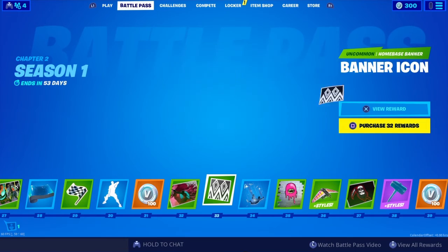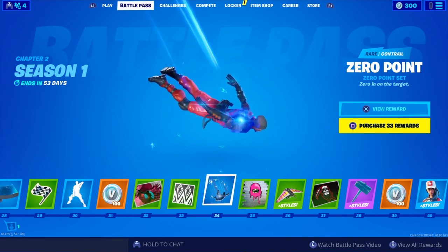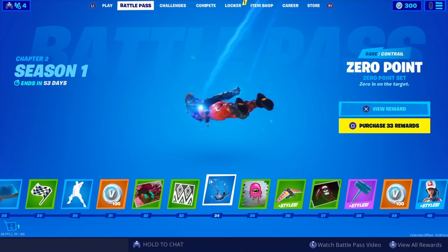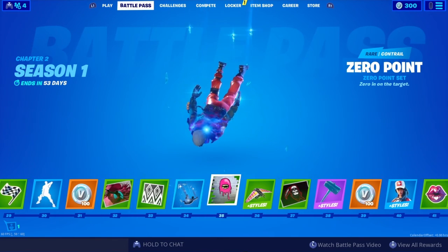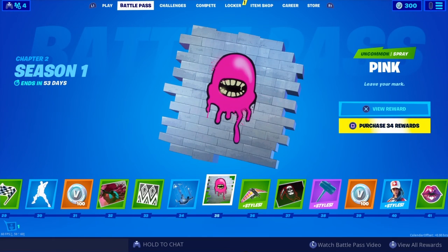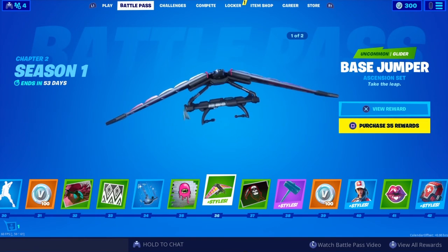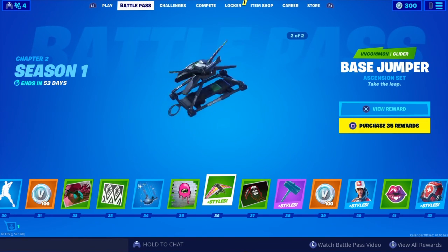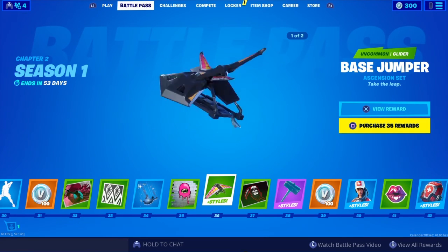More V-Bucks. Loading screens. Banners. Ooh — Zero Point. Is this like a Rift Trail contrail? Looks pretty cool. You got another spray — Pink. Another glider right here, that looks pretty cool. That's the first style, here's the second one — not bad, looks pretty cool.